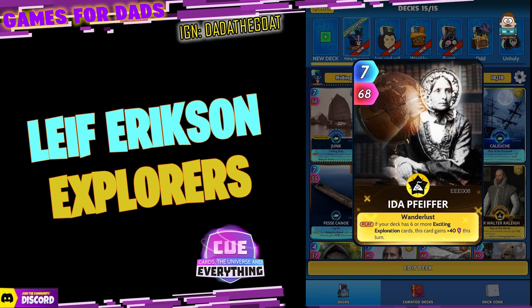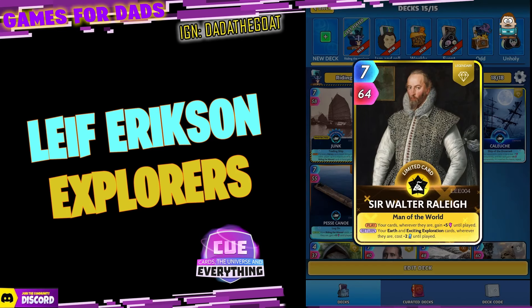Ida — seven for 68, just a normal common card. On the play, if your deck has six or more Exciting Exploration cards, which it does, this card gains plus 40 this turn. So pretty useful card — seven for 108 effectively — and it will get all those cool buffs.